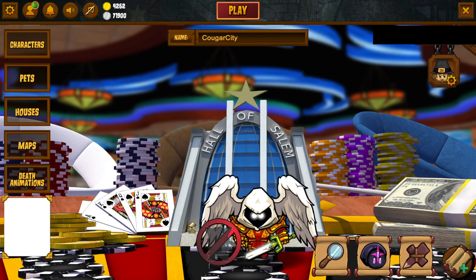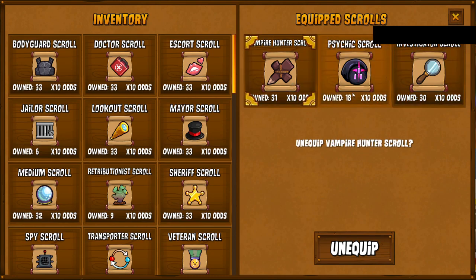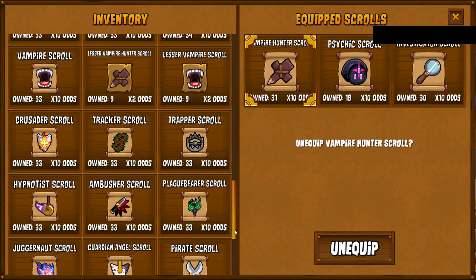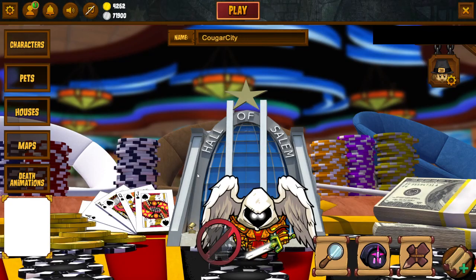On this side are the scrolls. I'm not sure how many scrolls you start with when you begin the game fresh, but eventually you earn scrolls. If you buy some of the packs they sell — like 99-cent packs — you get like three of every scroll. You can equip the scrolls if you're going for a specific achievement or want to play a certain role. Equipping them gives a higher chance to get those roles when the wheel rolls, but doesn't guarantee them. For example, I have 33 juggernaut scrolls — that's a really hard one to get.